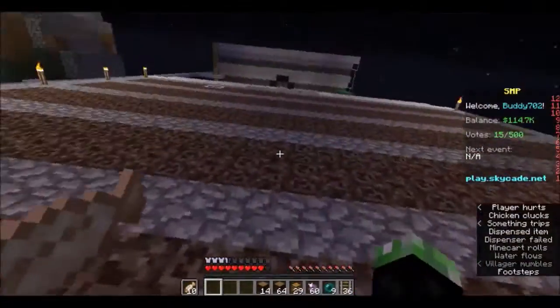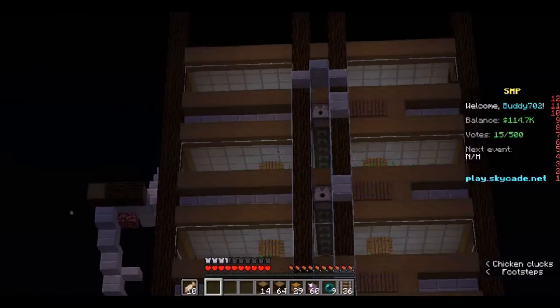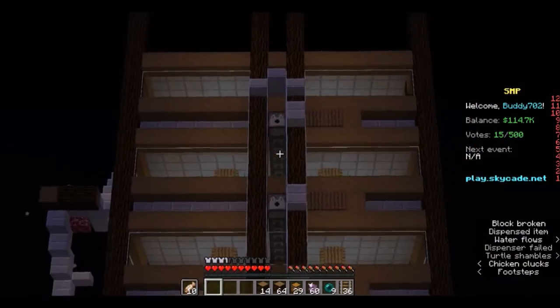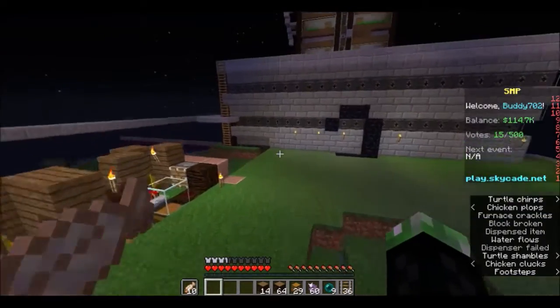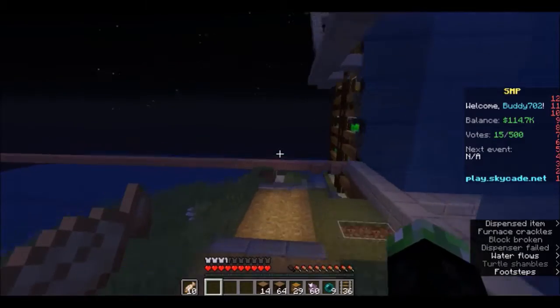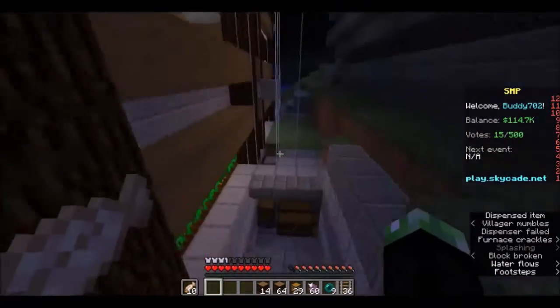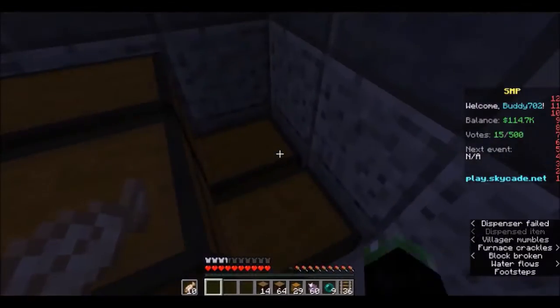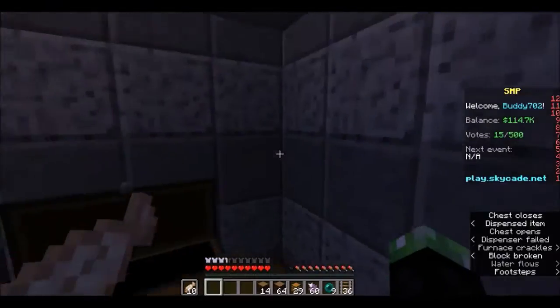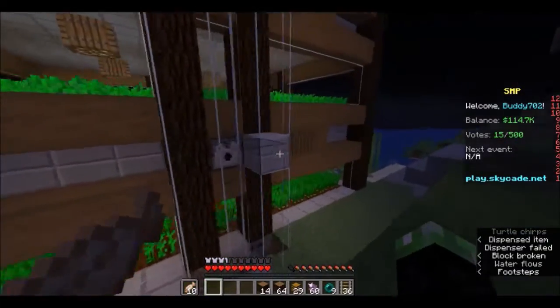I have moved it over just slightly. Look at the farm here - it is getting stacked up. I've added automatic dispensers so the items can all drop down into one storage system area. It's pretty much just a normal dispenser system there.